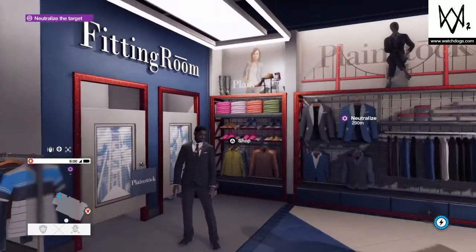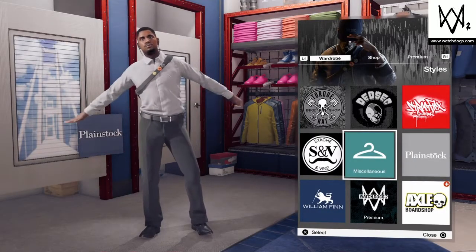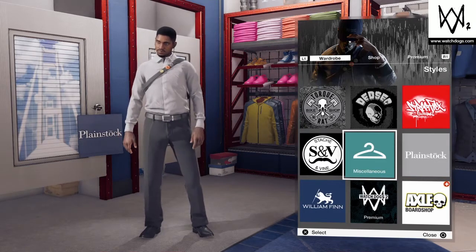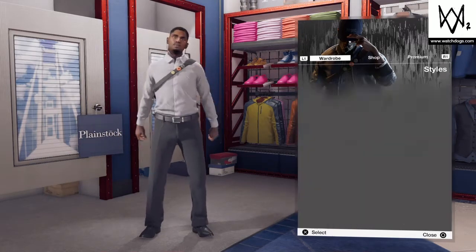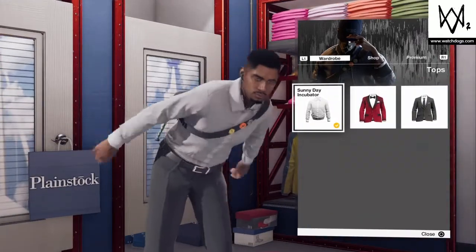Coming in at number five — the final outfit — is the guy who just got off work. I call it that because he has a work shirt on without a tie. Usually if you're going somewhere semi-fancy you'd wear a tie, so it's like he just took his tie off and he's just chilling. To make this outfit, go to William Finn.